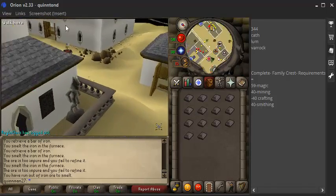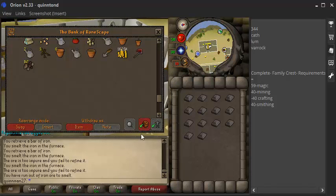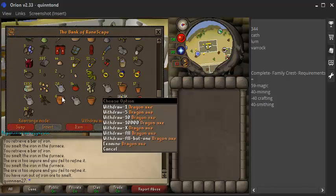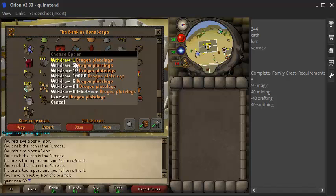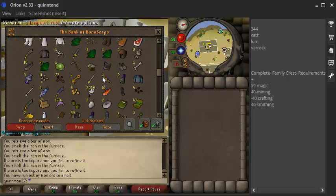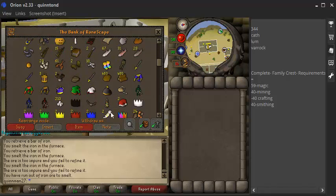Let's go look at my bank. We have a cash stack of 1.628 mil, a dragon axe. Also I've been doing farming, so I have 19 farming. Dragon axe, dragon med helm, dragon boots, a rune kite shield, dragon plate legs, a rune scimitar, a granite body. This is kind of my outfit that I've been wearing lately. 1,294 swordfish and a whole bunch of other random stuff.